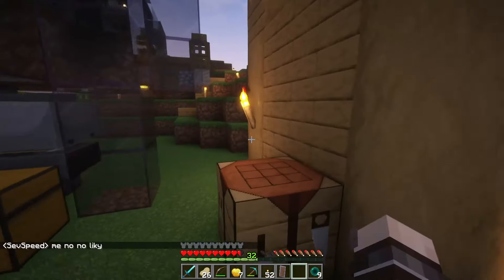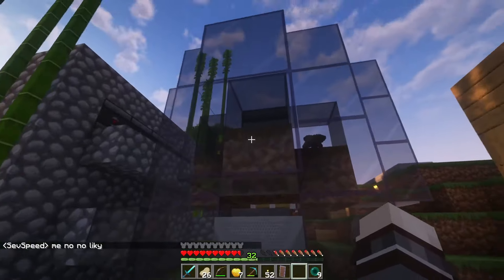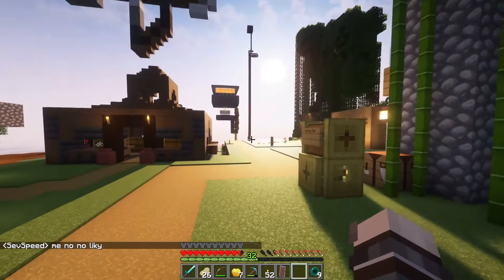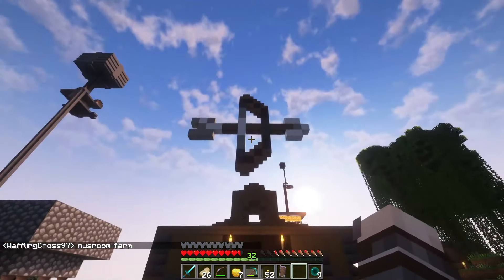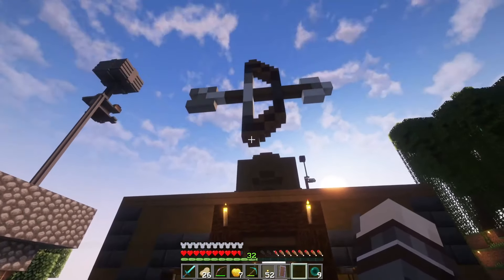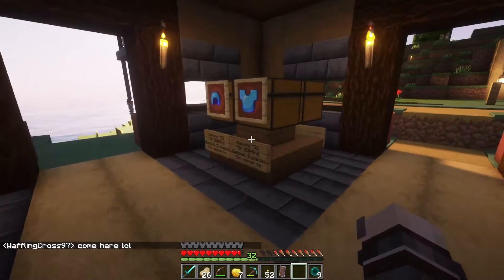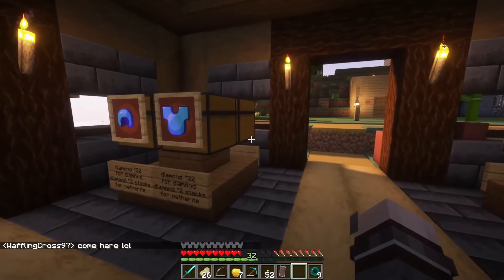Apparently the mushroom spreads and it breaks, and it's working pretty well — that's really cool. Then we've got what I guess should be in the shopping district, but is fine for now. It's a pretty common shop, it's the armory, made by SevSpeed. So you can buy potions, armor, totems, and all that cool stuff.